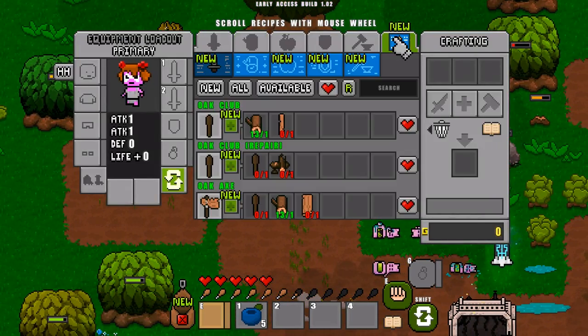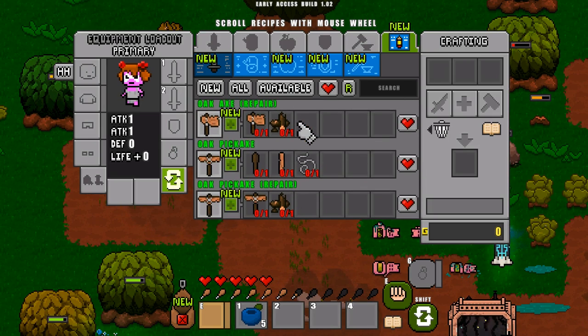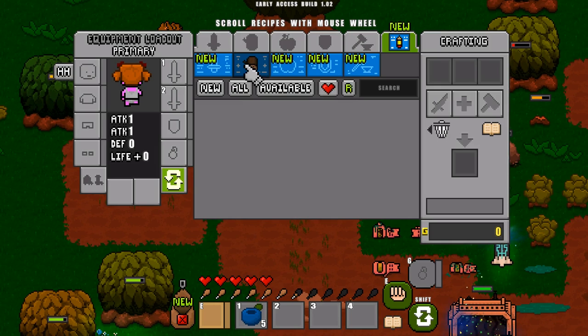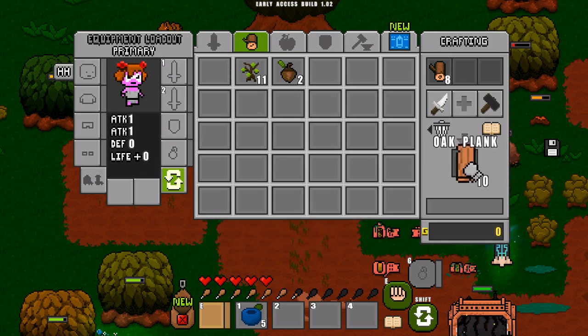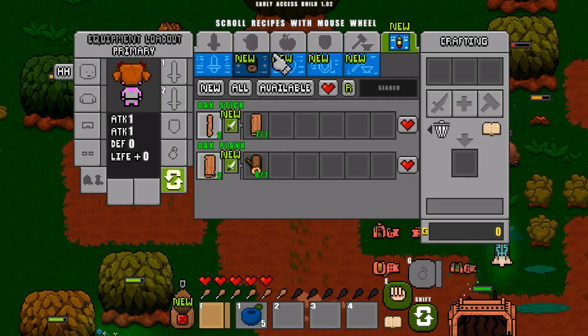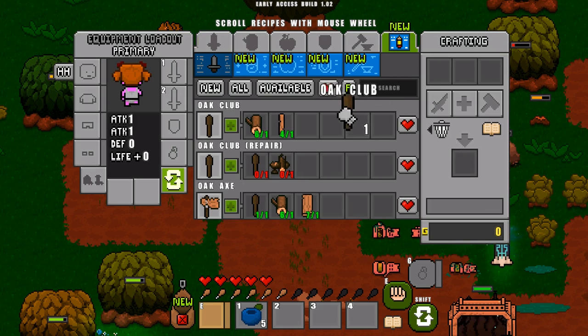Let's try to craft a club. Go to the weapon screen in the inventory — I've already learned all these recipes. To make an axe and a pickaxe, you first have to make a club. You can't make a club yet because you need sticks. Drag oak logs into your crafting, cut them into oak planks, then put the planks back in and cut them further into sticks. Now we have six sticks and can produce our club. We'll produce two because we'll need them.